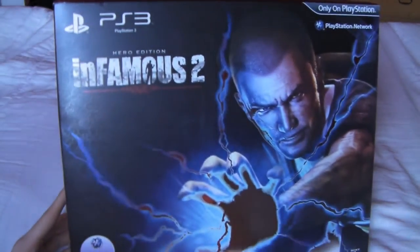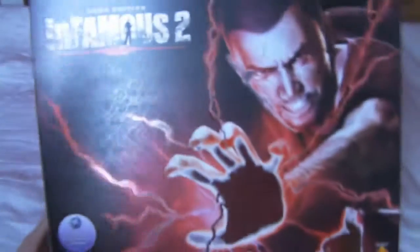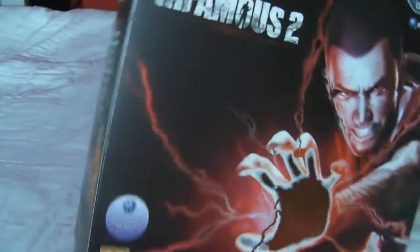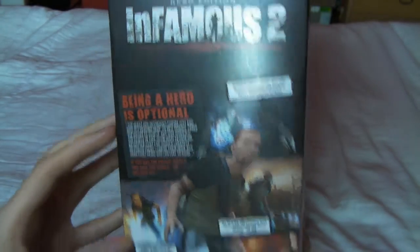On the front of the box you can see you've got Cole as the good guy, and if you look on the back you've got Cole as the bad guy — or vice versa, whichever way you want to do it. On the side you have the contents of the Hero Edition, and on this side is the back of the game box.